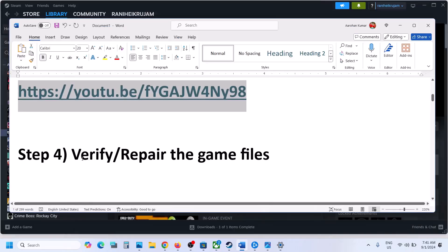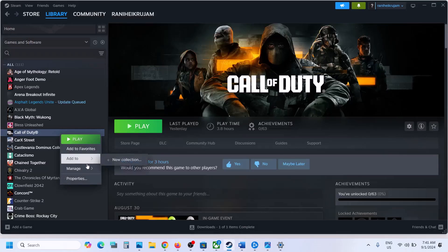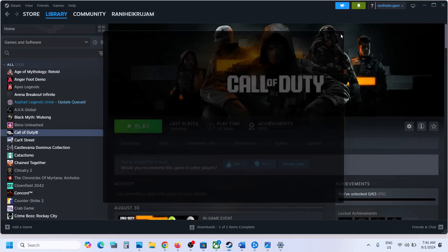The next step is to repair or verify the game files. Go to Steam, right-click on the game, select Properties, go to the Installed Files tab, and click on Verify Integrity of Game Files. Do not ignore this step — this has worked for many players so it might work for you.